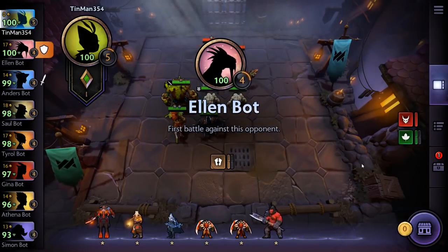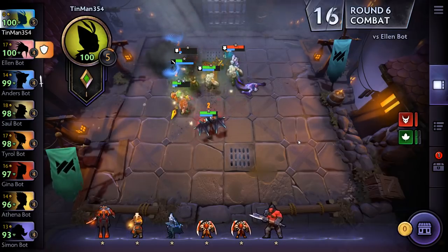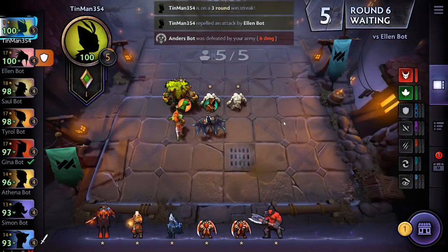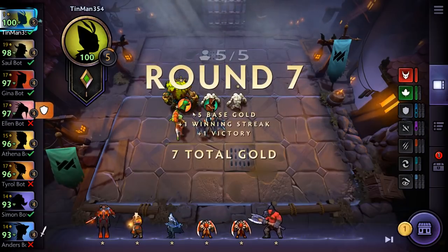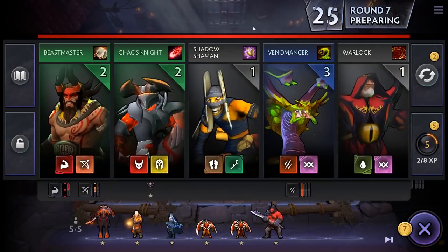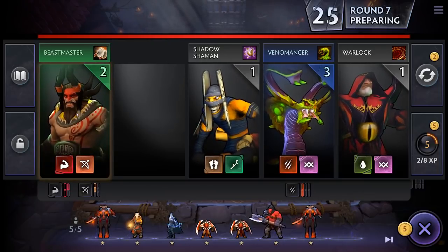After the first three initial rounds, we'll be fighting against real player opponents up until round 10. Those first three rounds are where we can get items — we can't get items after player rounds. More chances to get items will come on rounds 10, 15, 20, 25, 35 — every five rounds starting on round 10. That's when we'll face another group of creeps, and if we beat them, we'll get a chance at some higher tier items. Here we see the gold breakdown: five base gold, plus one for winning streak, plus one for victory.